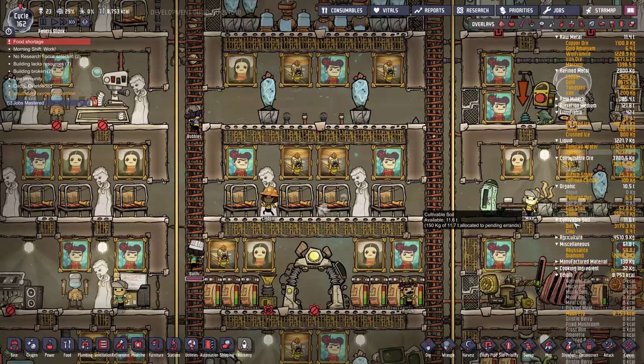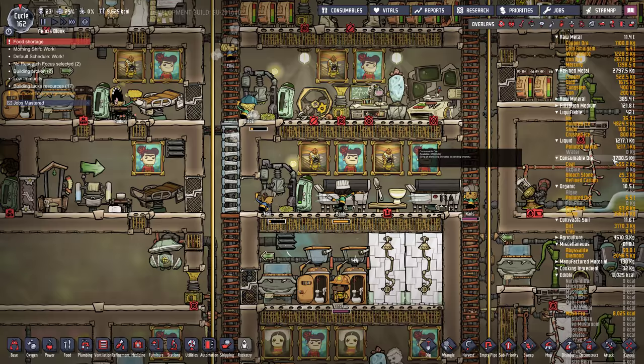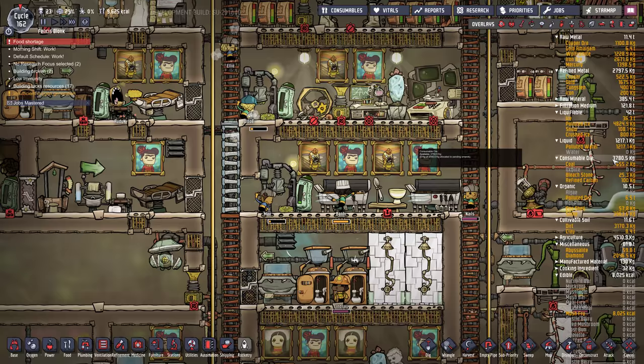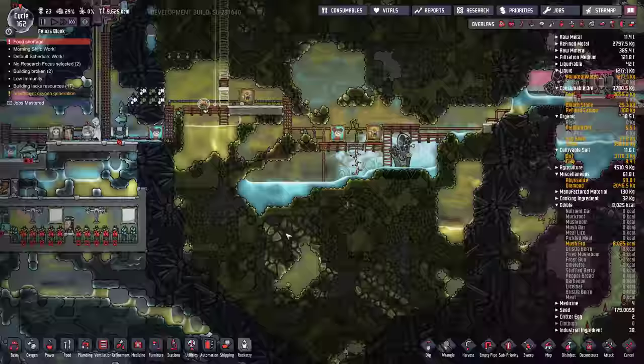How much dirt do we have? Because once we run into dirt — we're actually almost out of dirt. 3,000 kilograms. What are they cooking here? Mush fry — is that all the food we have? I think it might be. Mush fry is the only food, even though there's sleet wheat down here — it's not quite done.